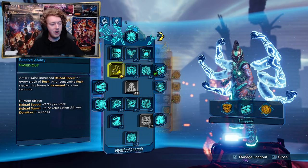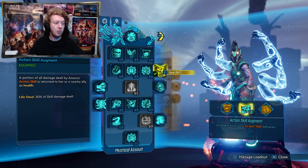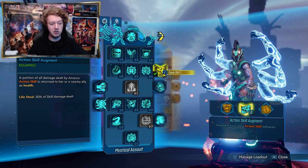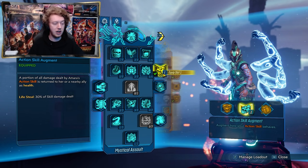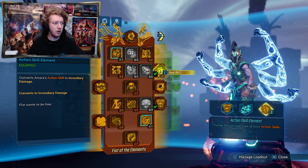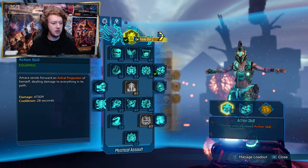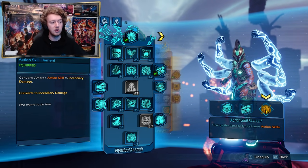As for your action skill augments, pretty much the only one I use — if I use any — is Soul Sap: a portion of all damage dealt by Amara's action skill is returned to her or nearby allies as health, 30% of skill damage dealt as lifesteal. Honestly I didn't really use one for the entire testing of the build — I chucked it on at the end and tried it out. It does work but it's not really necessary. The main setup is Ties That Bind with your element — fire or shock — and whenever you're versing bosses, just swap to Phase Cast with whatever elemental type you need against that boss.